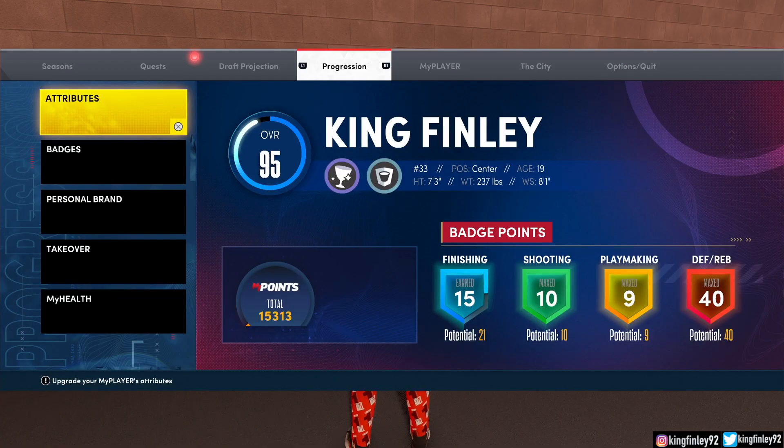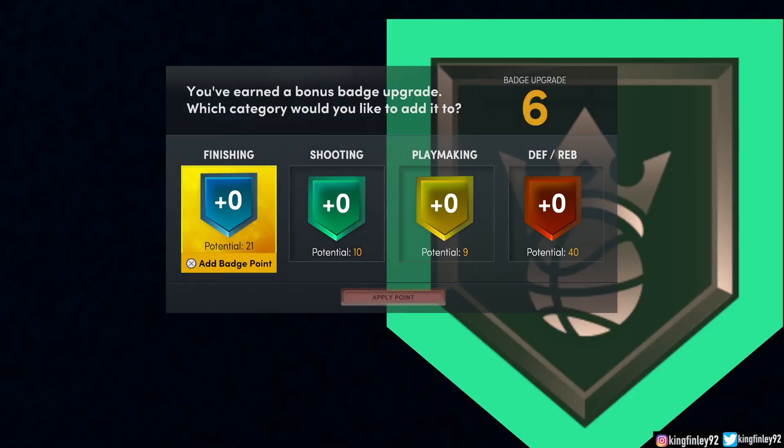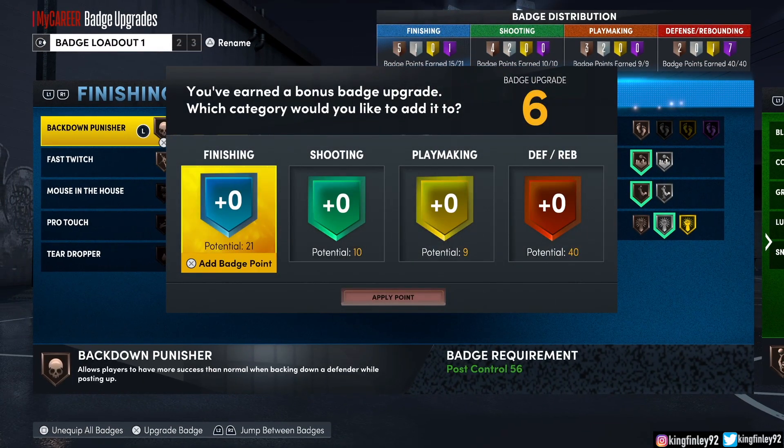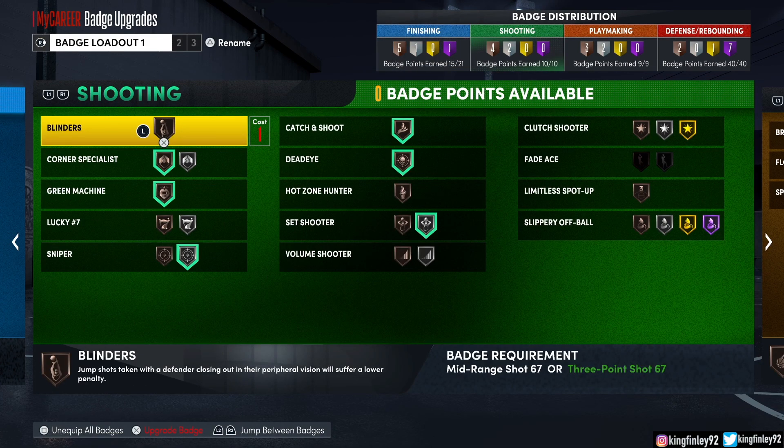I feel this is one of the overall easiest jump shots to green for a center on NBA 2K22. I'm going to show you guys — this is my 7-3. These are the shooting badges I have on, and I'd like to point out that I have a 73 three-point shot. So if I can green these shots on my build, so can you on your center. Let's get right into it.